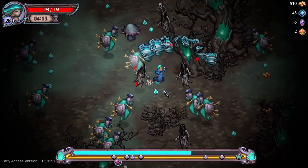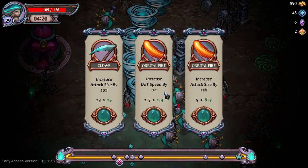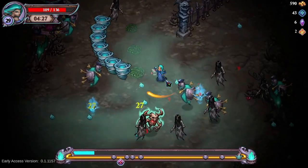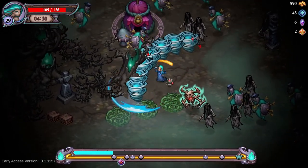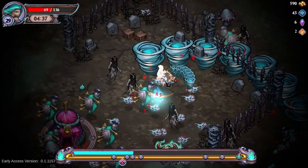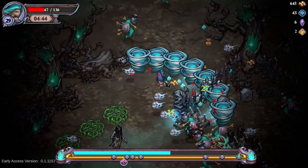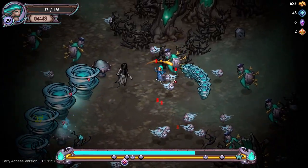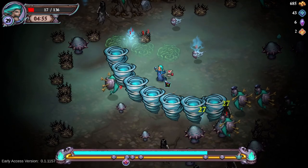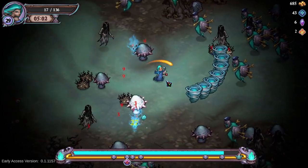The first boss arrived and those little raids will arrive too, and I don't have damage — that's a shame. I just hope I won't lose. Let's go with the tornadoes, let's try to stay in them. HP, HP, HP — come on, dodge, strafe them. Okay, 17 HP. That was intense.